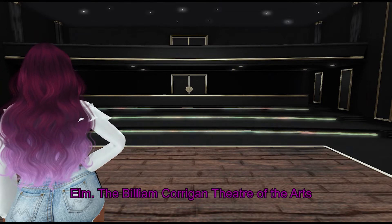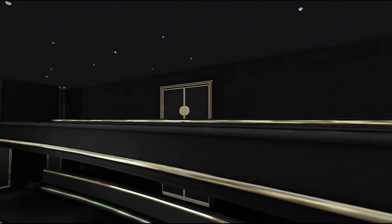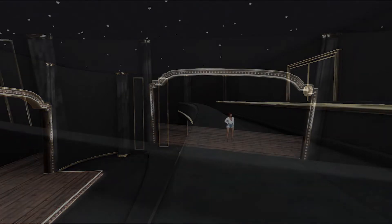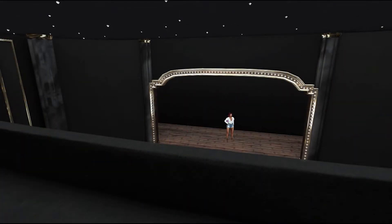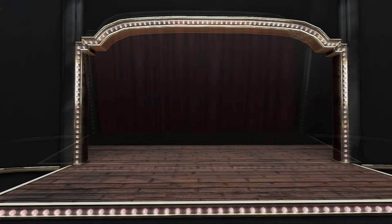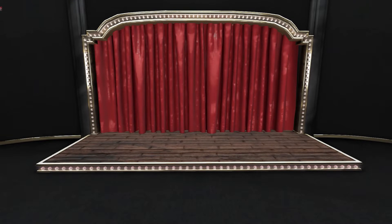From Elm, we have the Billum Corrigan Theater of the Arts. This particular build is 247 land impact. There is a curtain included. I think that this build would have been really awesome if it included some seating. I also wish that the curtains could open and close. Maybe if the curtains also came in a lot of different colors, that would be awesome too.